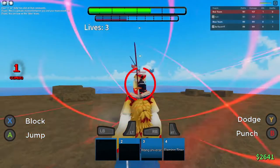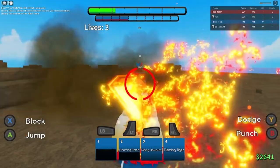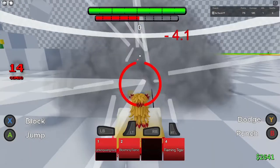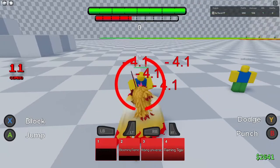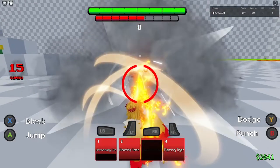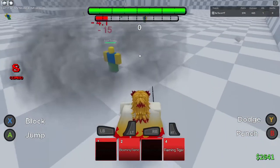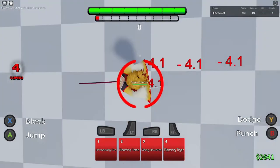In terms of Rengoku's base form when using M1s and specials against your opponents online, my recommendations would be to use Unknowing Fire and Rising Universe. For option one, you could use Unknowing Fire as your startup, then lead up to the M1s by doing a Ground Slam, but before you do the Ground Slam you could use Rising Universe instead, or finish up with the Ground Slam while matching Rising Universe. For option two, you could use both Unknowing Fire and Rising Universe after sending your opponent in the air, chain them together, and finish it off with Rising Universe by slamming them into the ground.